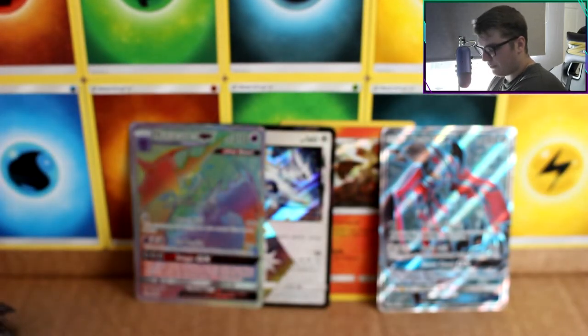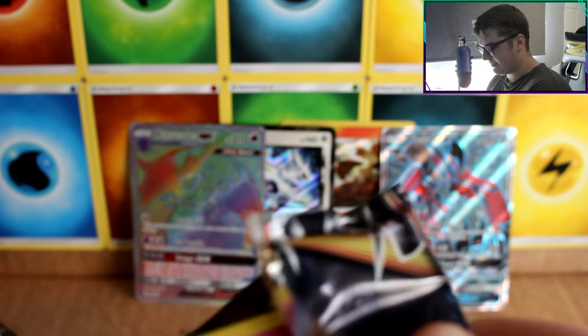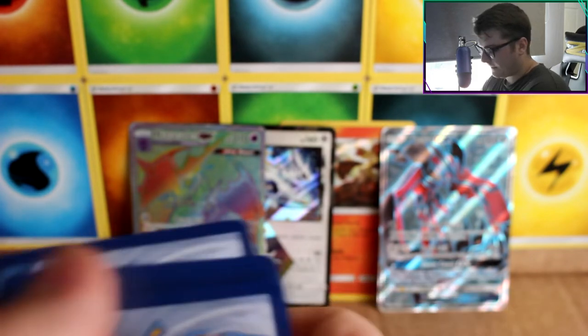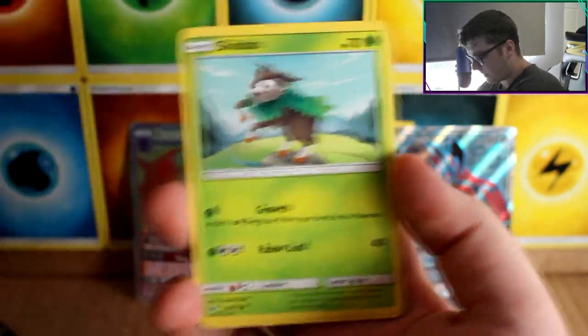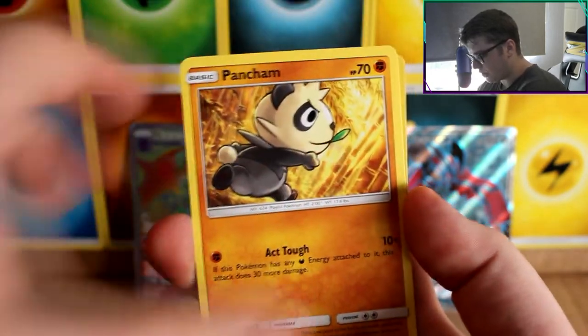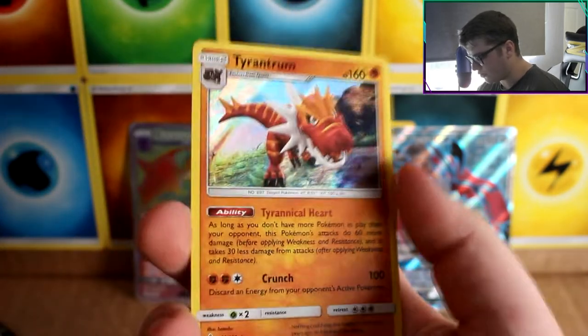I haven't got my sleeves. We've got three packs — there is no way we can get anything else now, I think that's it. Next pack: Bonnie, Metal Frying Pan, Mysterious Treasure, Snorlax, Skiddo, Froakie, Helioptile, Pancham. The reverse is a Helioptile and our rare is a Tyrantrum Holo.